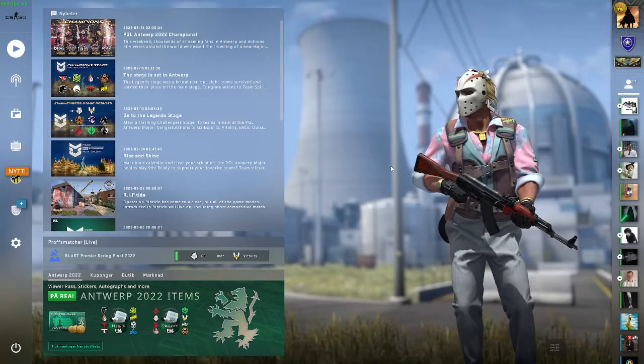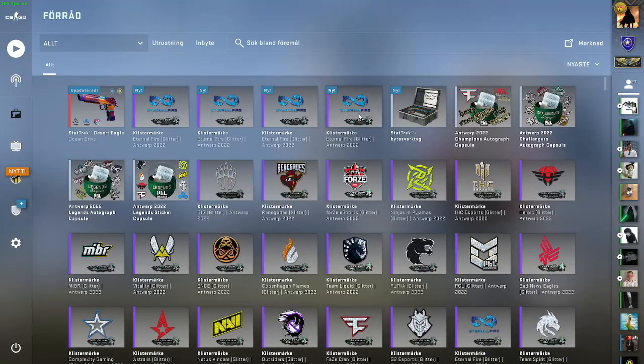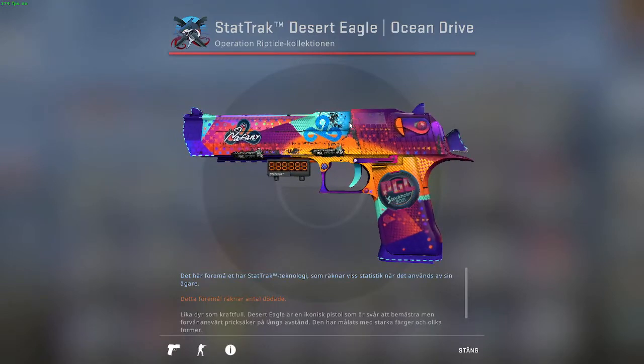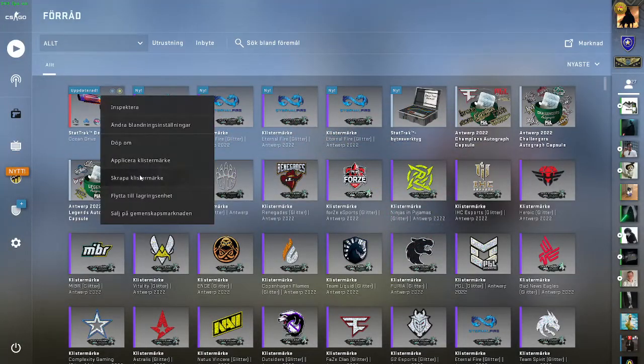Hello guys and welcome to today's video. In today's video we are going to apply some eternal fire stackers. I'm not sure if I'm going to apply them all, because there is a cloud 9 holo here in the blue area, and the cloud 9 glitter is a bit bigger than the eternal fire. So we can start to scrape the other way off.